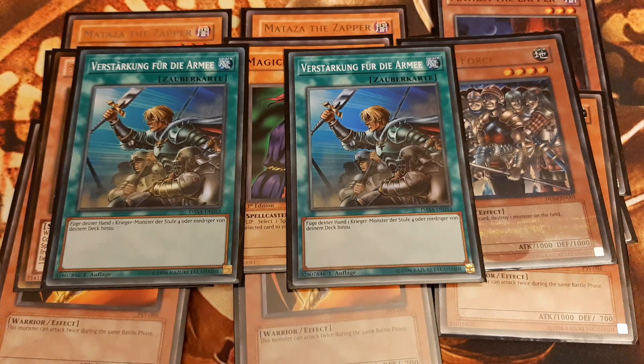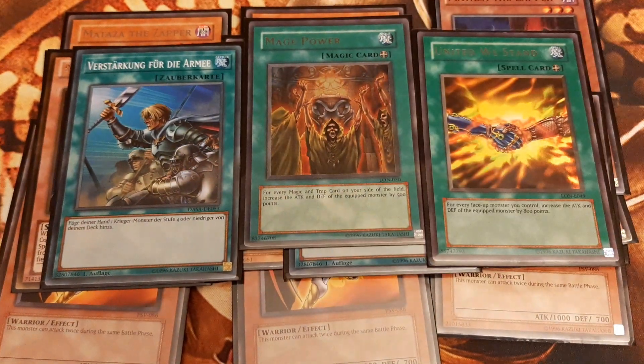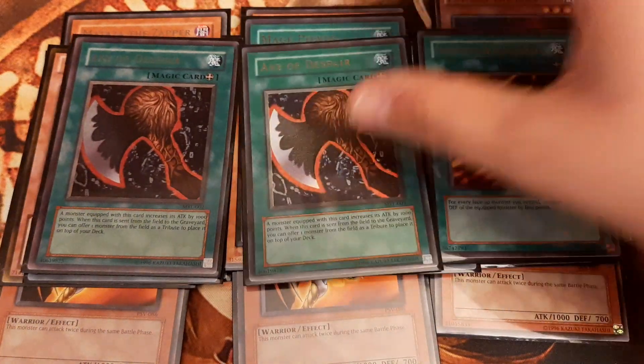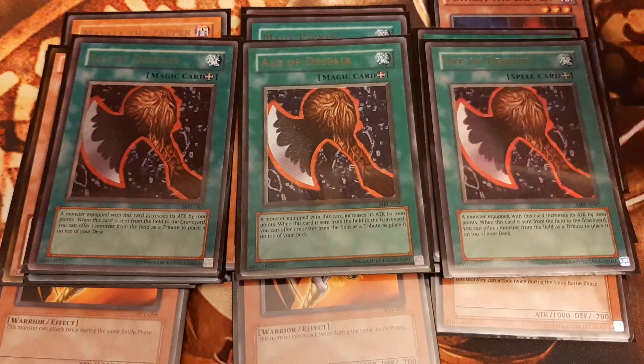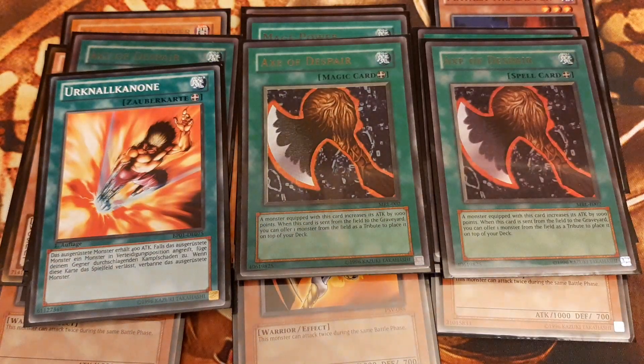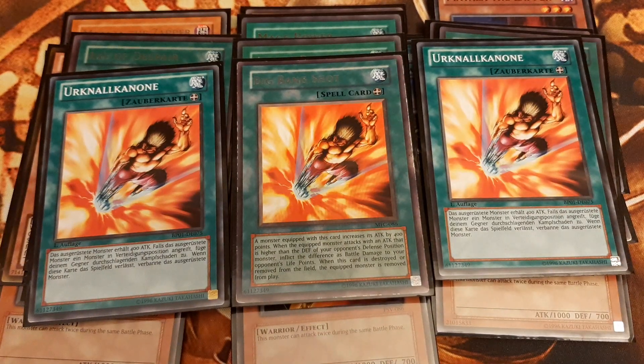Now onto the equip spells. I run 1 Mage Power, 1 United We Stand, triple Axe of Despair, and triple Big Bang Shot, which does piercing damage besides raising the attack stats.